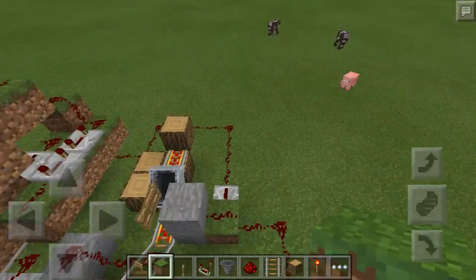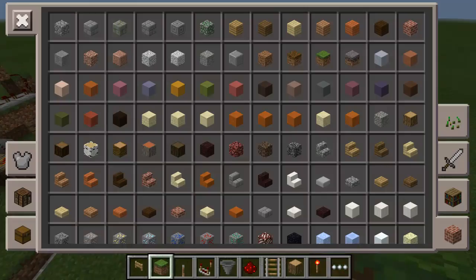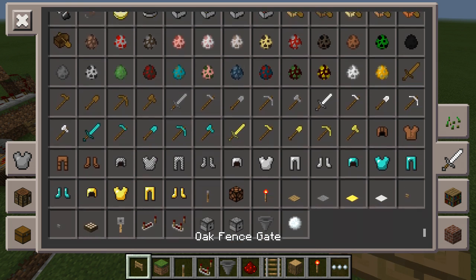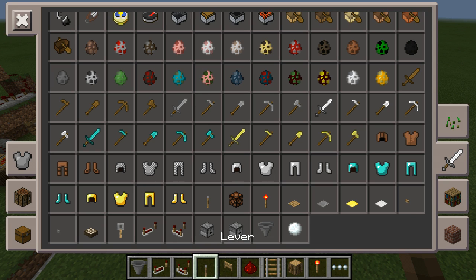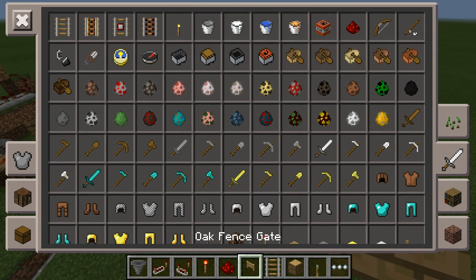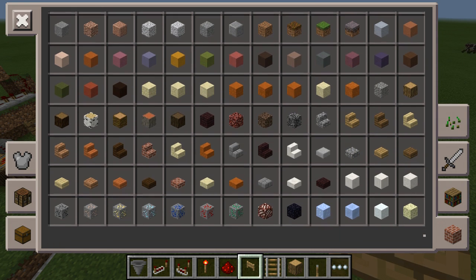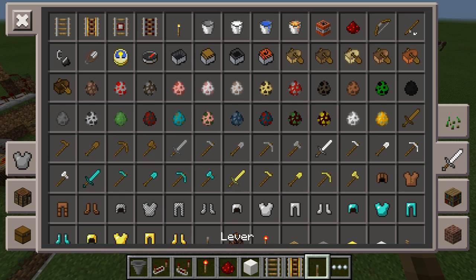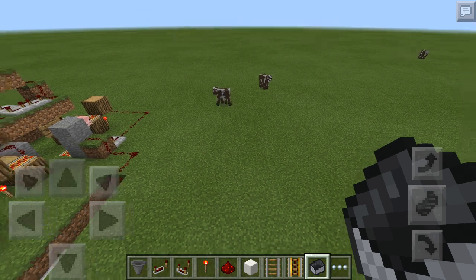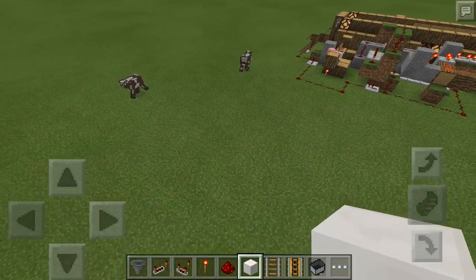For the hopper system for the pins, you're going to need the following materials: one hopper, one redstone repeater, one comparator, redstone torch, redstone dust, a block of your choice, rail, powered rail, minecart, and a fence gate — but I'll get to that later. Oh, there's a pig in the minecart.